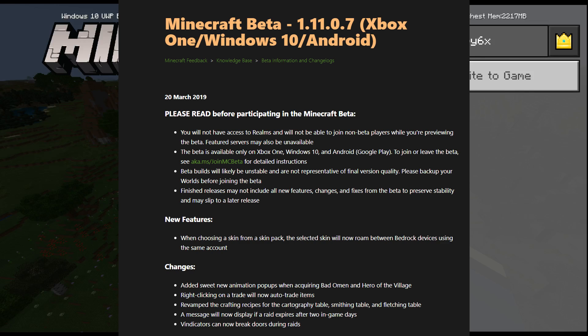New feature: when choosing a skin from a skin pack, the selected skin will now roam between Bedrock devices using the same account. This does not mean any personal skin — it has to be from a skin pack. People on Xbox are going to be like 'oh I can use my skin' — not in that same way, you have to use it from a skin pack. Also added sweet new animation pop-ups when acquiring Bad Omen and Hero of the Village.